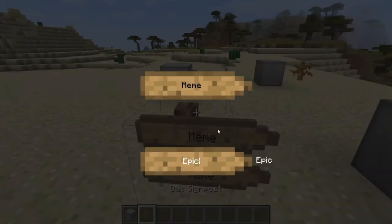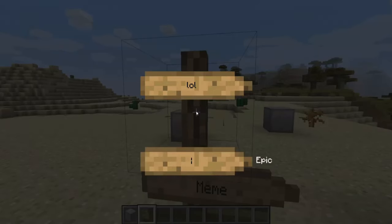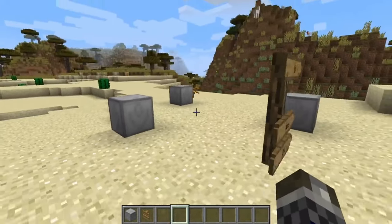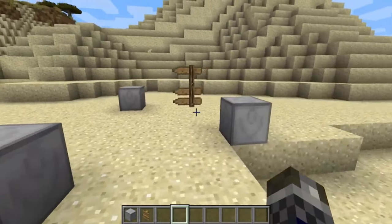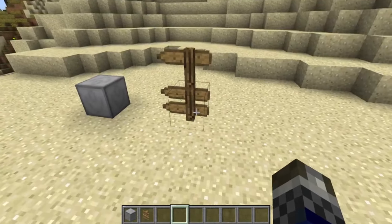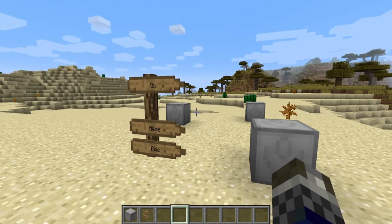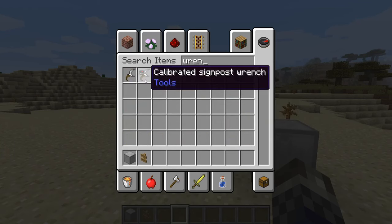The mod is highly configurable with most properties able to be modified in the config file, and there's a list of commands you can use in game to display your waystones and signs or to modify them. One really cool thing is you can also rotate each different segment of the sign, which allows you to make the different town signs rotate in different directions on the same signpost. This really reminds me of the signs in The Elder Scrolls: Morrowind, so it's a really nice mod.